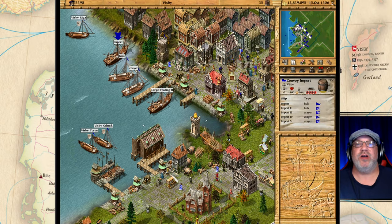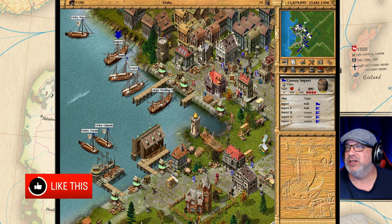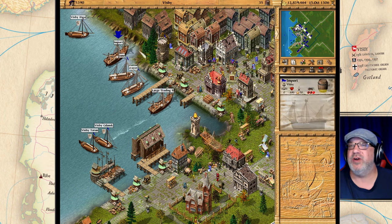Hello everyone, I'm the old guy and welcome back to my tutorial series of Patrician 3. This is the 8th episode and today I want to talk about expeditions. Before we can go on an expedition we're going to need a proper convoy and I've got one right here for an example.